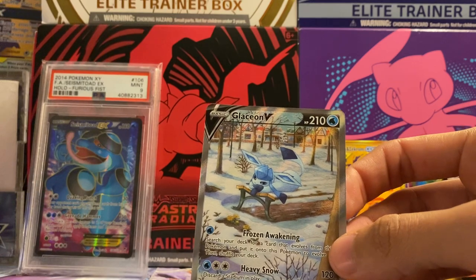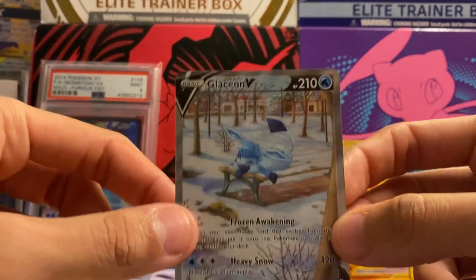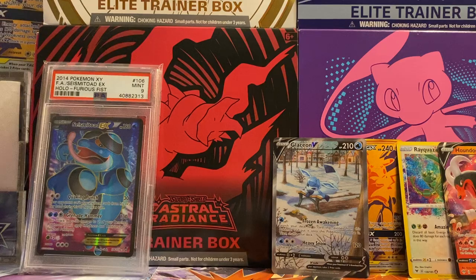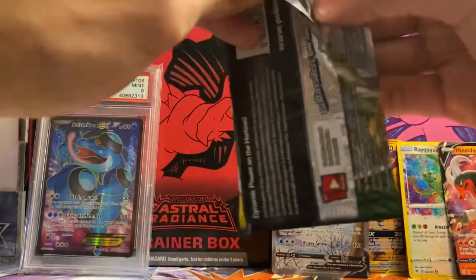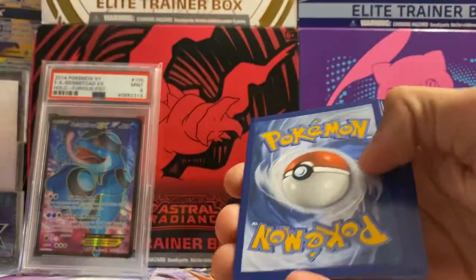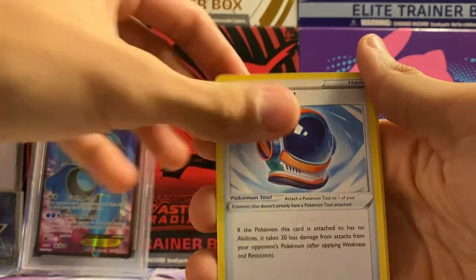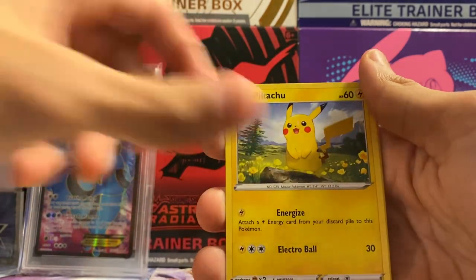Finally got something out of Evolving Skies - it's not the Umbreon but I will not complain. This has been an amazing box so far: we got the amazing Rayquaza, the Houndoom V, and now a Glaceon V alt art. Let's see if we can keep this luck going because so far this has been an above-average box for sure, definitely above average.